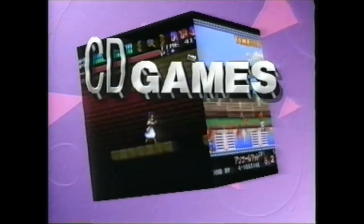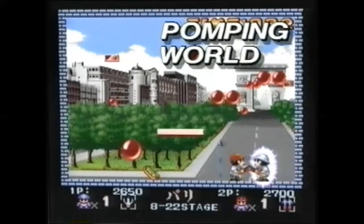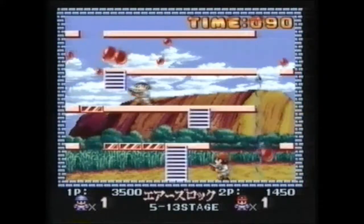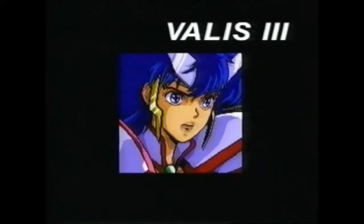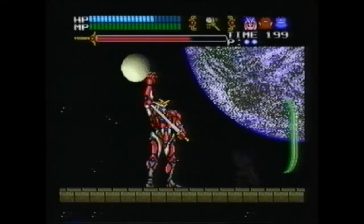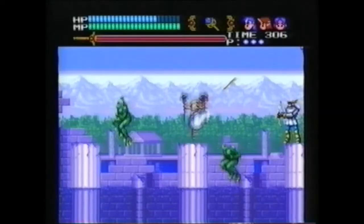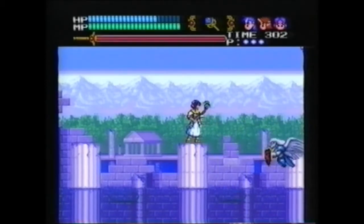Match wits with this CD strategy game, Pumping World. Shoot down King Ball's crazy attack balls and defeat his henchmen, or find yourself behind the eight ball. With live actors, dialogue, and dramatic CD action, this adventure comes alive as you unleash the power of the legendary Valis Sword against the fiend Ramses and his bloodthirsty forces in Valis III.